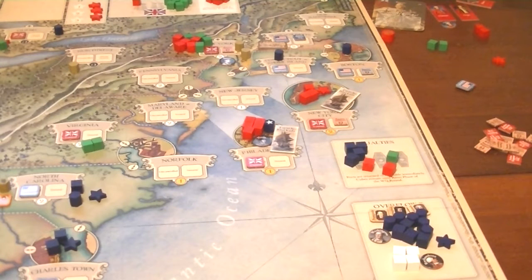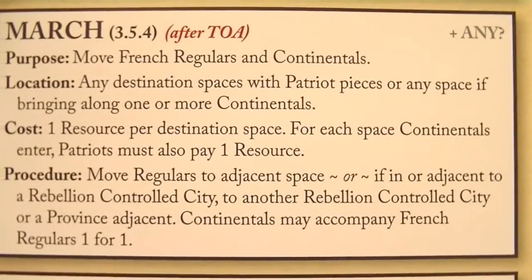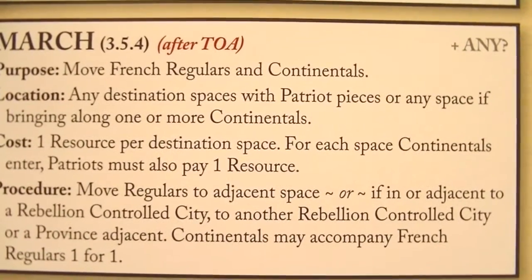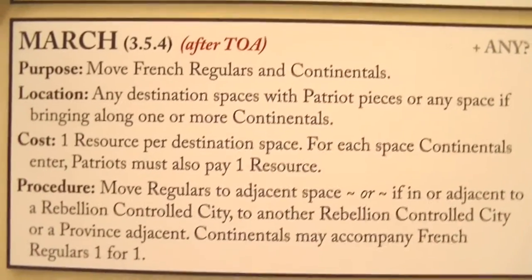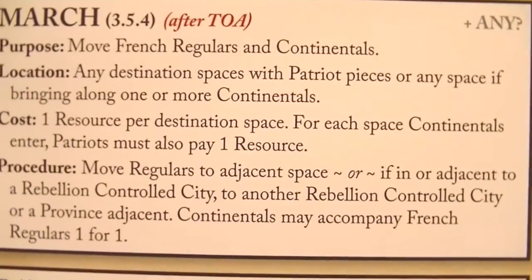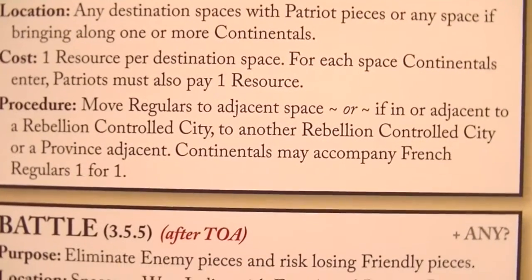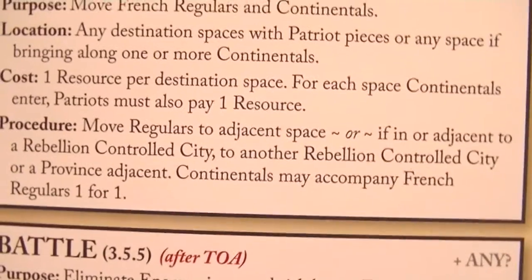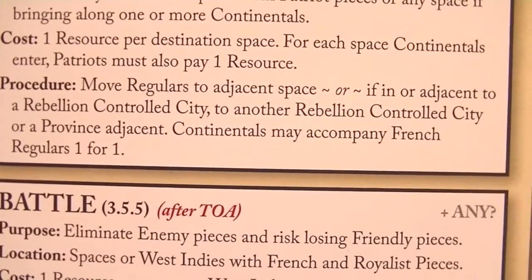The French are going to use March for their actual command. March: move French regulars and Continentals. Location: any destination with Patriot pieces, or any space if bringing along one or more Continentals. Cost: one resource per destination space. For each space Continentals enter, Patriots pay. Move regulars to an adjacent space, or if in or adjacent to a rebellion-controlled city, to another rebellion-controlled city or province adjacent. Continentals may accompany French regulars one for one.